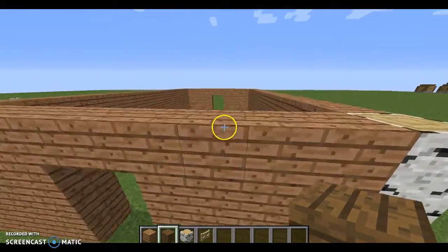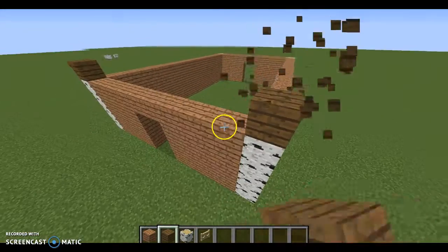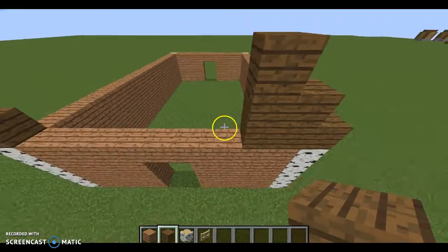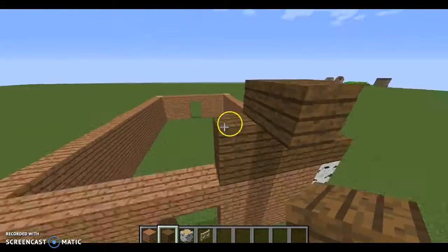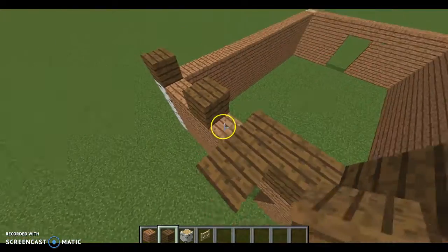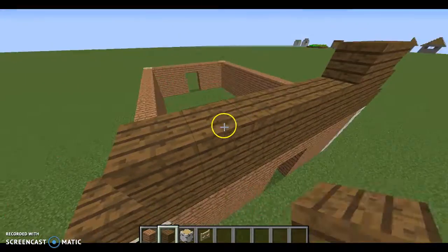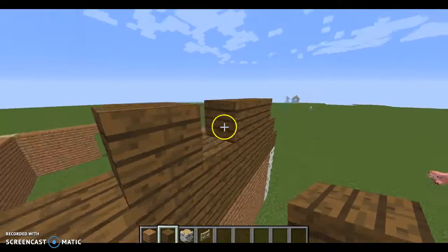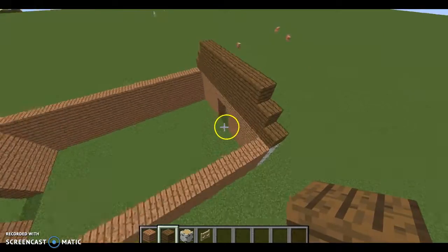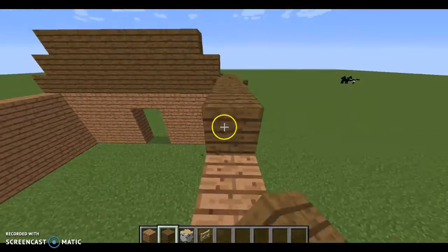If you wanted to just do a regular roof, you would build across one block, go down, and then go all the way back up. But I can show you how to do a bigger roof — it'll help light up the place. I'm going to do a hayloft to show you guys how to do that, and it's also a very good way to get some lighting into your barn. The roof is something you can mess around with by yourself if you want to.